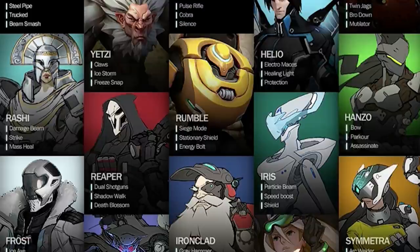Back at the top of the screen we have an older guy who looks like a cross between an anime character and maybe a snow monkey of some kind. The abilities are claws, ice storm, and freeze snap. I think it would be awesome to see another animal-type character in the game besides Winston, and Yeti kind of reminds me of that — also another icy archetype, similar to Mei and the Frost concept we just saw.